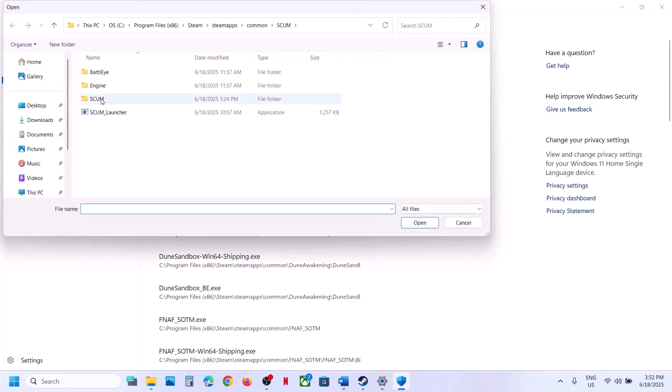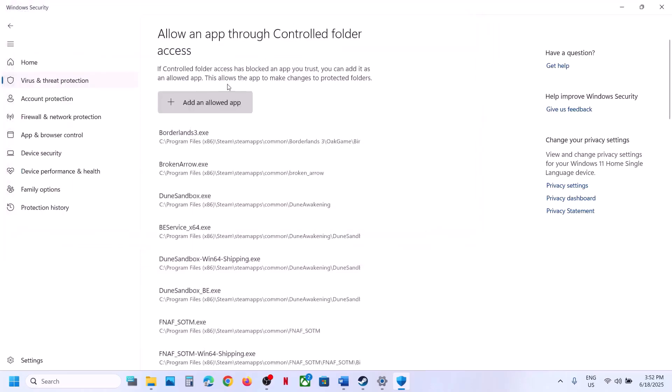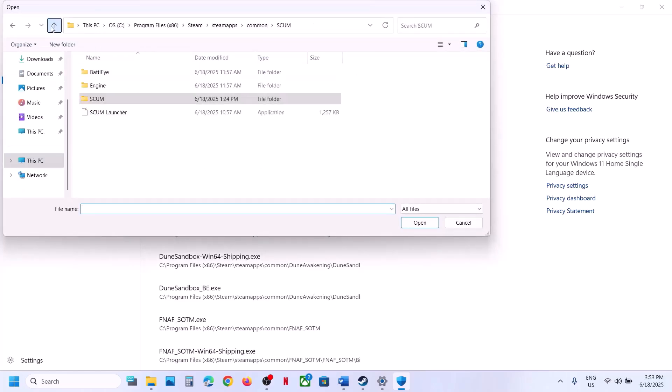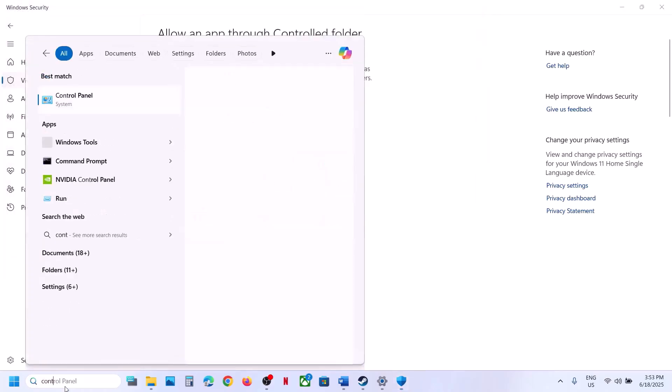Click Add an Allowed App, Browse All Apps, open the Binaries Win64 folder and select the exe file, click Open. Again click Add an Allowed App, Browse All Apps, go back and open the BattleEye folder — select that exe file and click Open. This BattleEye exe is important to add.